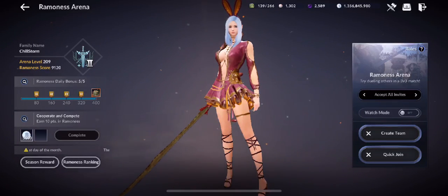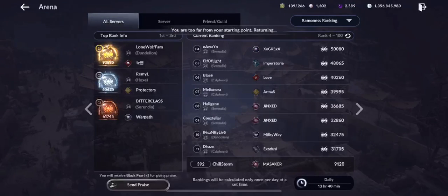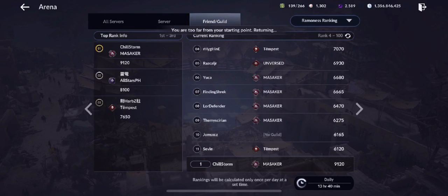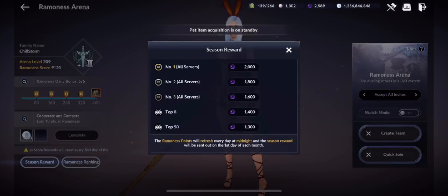Ranking is based on the points you have. For Asia region, we have Lone Wolf Farm at number one with 90,885 Ramones points. For our server, we have Remil of Protectors with 65,625 — nothing but Ramones all day. My friend's guild is actually top one on our server for Ramones with 9,102 points.